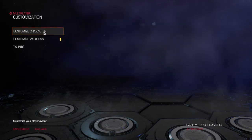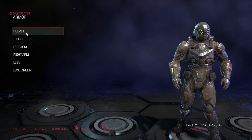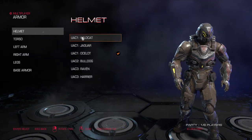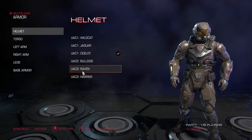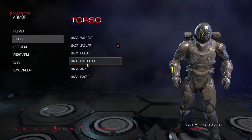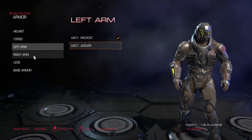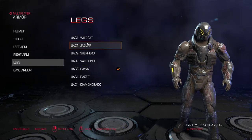We're going to check out customization, starting with the character. We have multiple different options but we're going to choose armor first. You have the helmet, left arm, right arm, legs, and base armor. We have multiple selections in each category for whatever you prefer — if you want to look like a Spartan, go ahead. Torso options are pretty much the same, and legs as well.